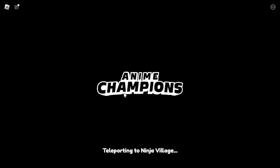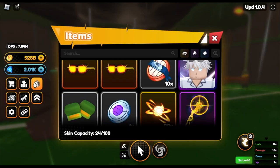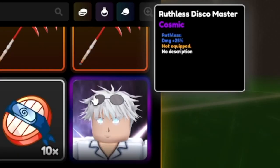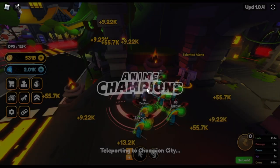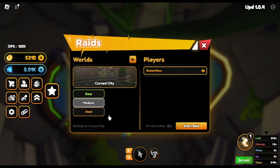If you're strong, go for hard mode — I'll show you the benefits later. Here is the item I mentioned: the Ruthless Disco Master. You can only equip this one on Gojo. For the stats: damage plus 25%. I can still scrap this one, and I'm really sure I can increase the damage to more than 40%. That's it for the item — good luck on getting that.